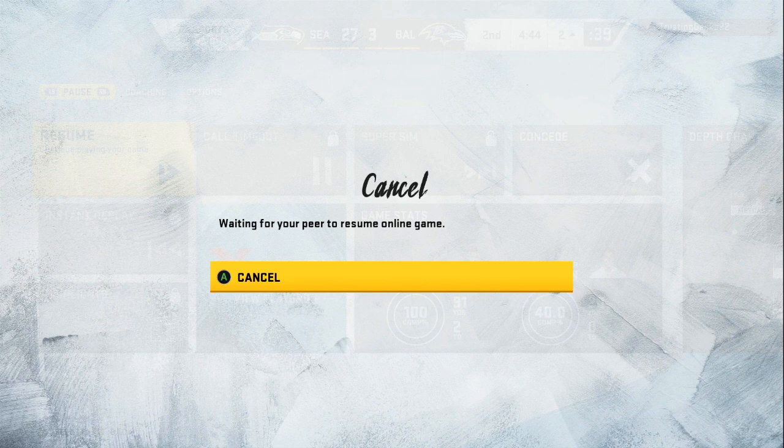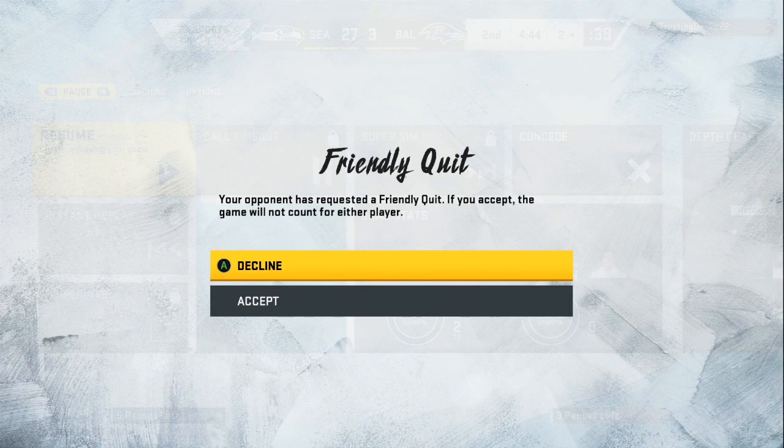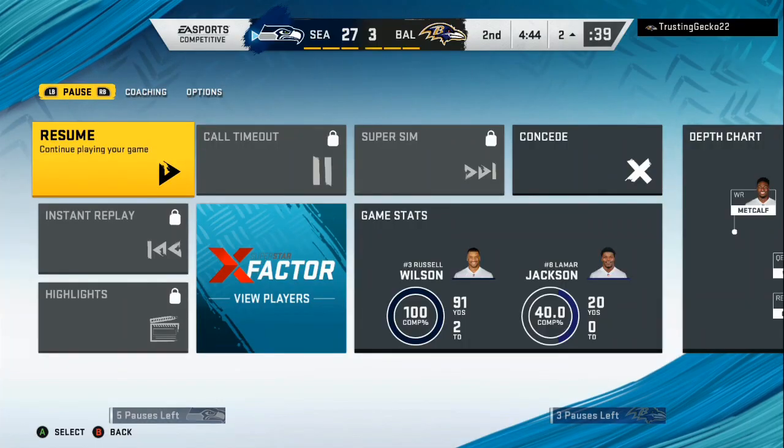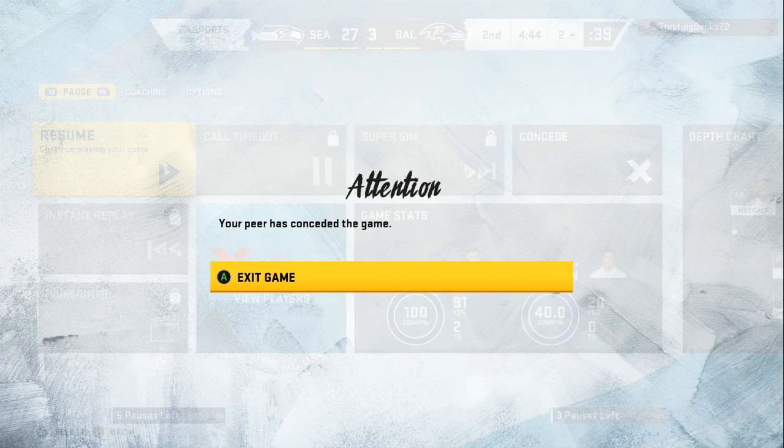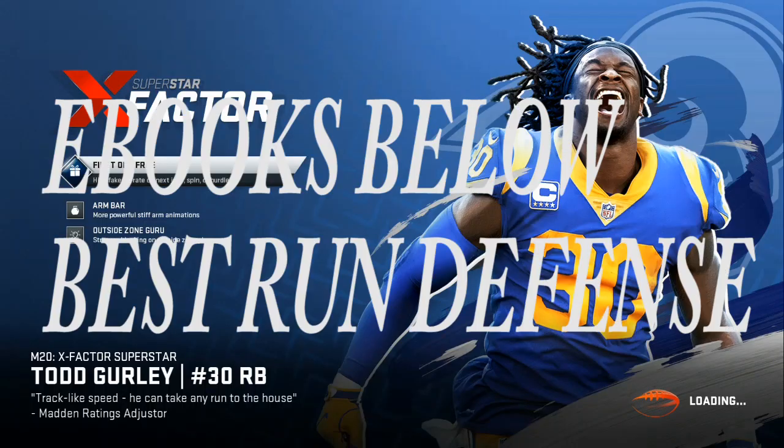Make sure you drop a like on the video. If you want these practice mode breakdowns, follow the link in the description. The eBook is going to be the best run-stopping eBook on YouTube. People are shooting gaps, hitting you in the head, making you fumble — make sure you get your copy right now.